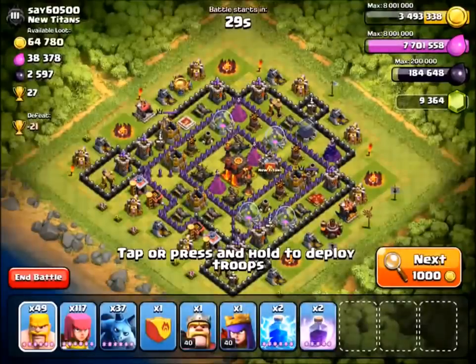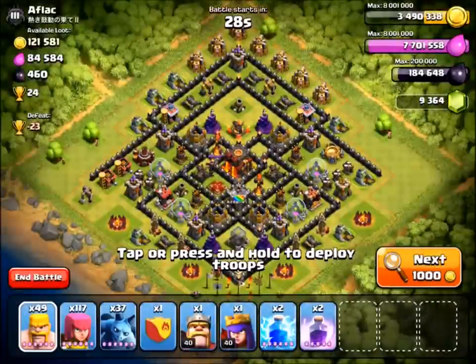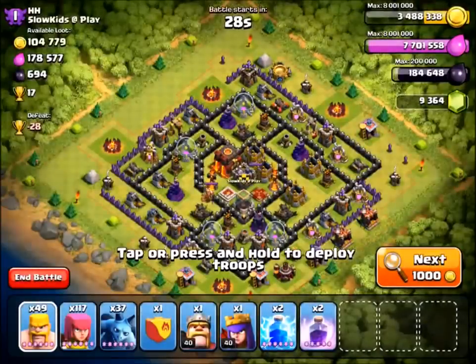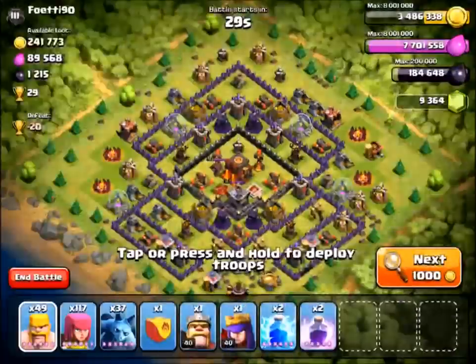But there are still premies out there, still terrible base designs, still people stuck in Master 3 who think they're pushing but can't get any higher. If you're a lower Town Hall that's fine, but if you've rushed your way to a maxed Town Hall 10 you should be able to get pretty high. Still searching — this sucks. I don't think I'm gonna record live raids like this anymore because we've spent two minutes searching already.